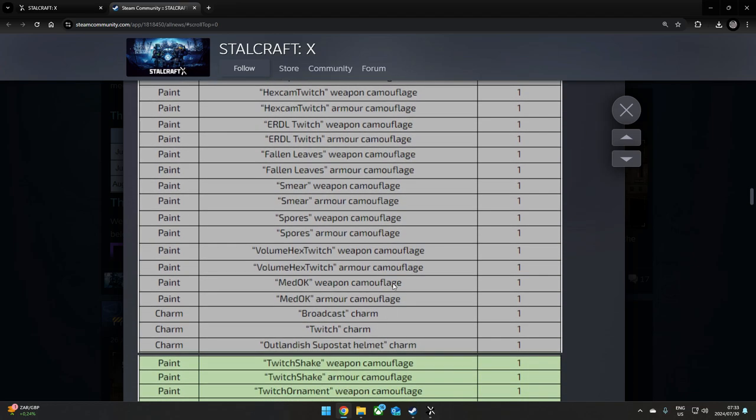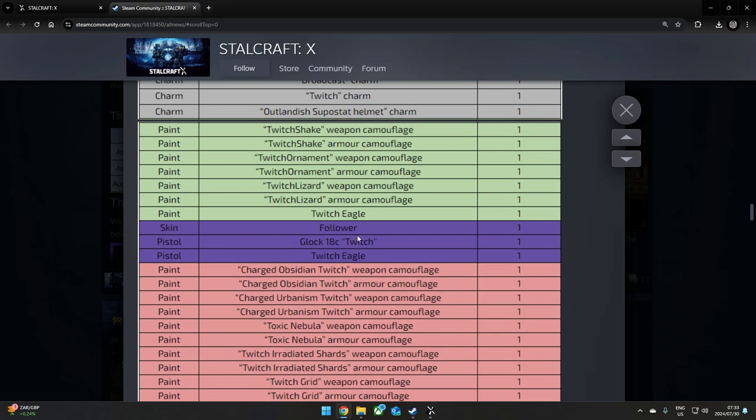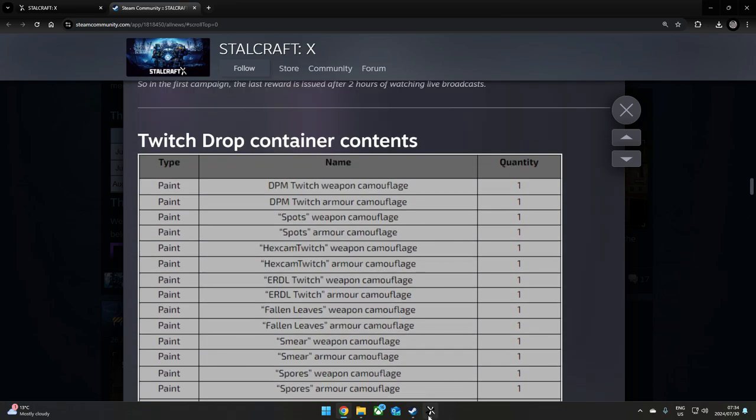Inside the containers you can get a whole lot of camouflages, a face skin, the Glock 18C Twitch — that is a gun — the Twitch Eagle also a gun, more camouflages, and two very rare knives. That's what you can get. Let's jump into the game.